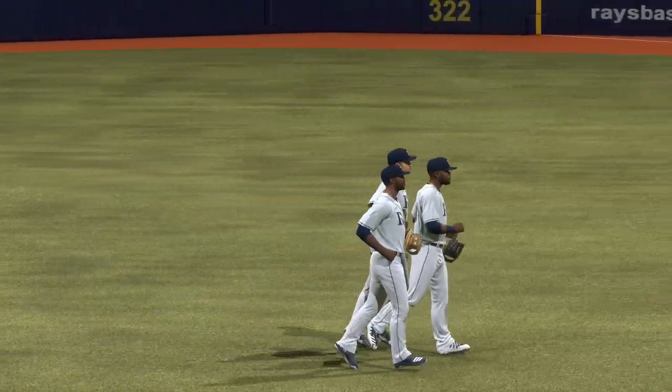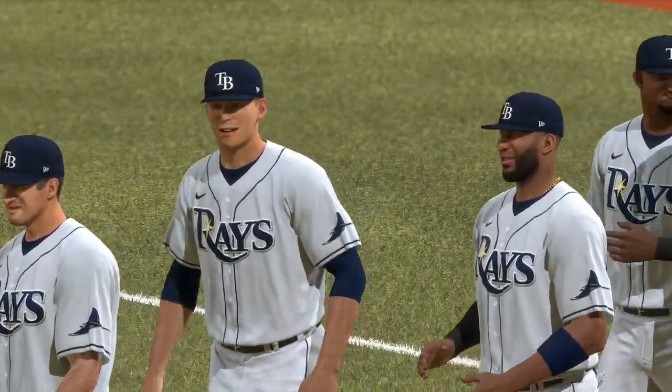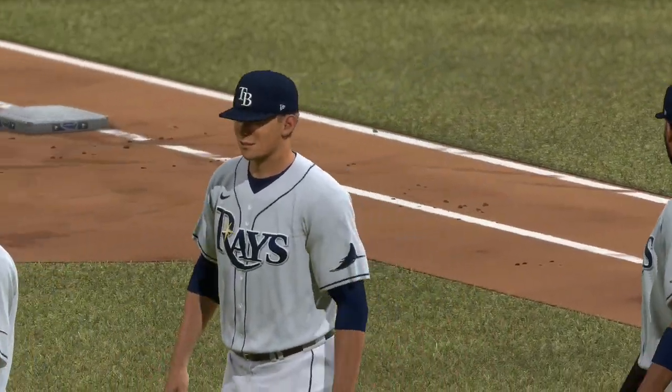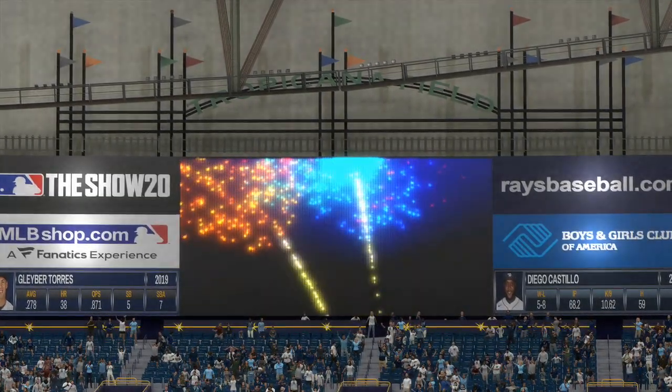The Rays came through late, taking the lead in the eighth to secure the victory. Number 29 pitches well enough to get the W. That just about does it for Mark DeRosa, Dan Plezak, Heidi Wachner, and our entire crew. I'm Matt Vaskers, and you've been watching MLB The Show. For more, make your way over to theshownation.com.